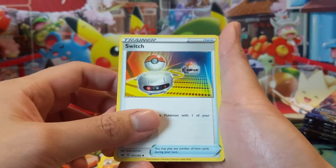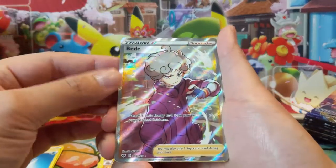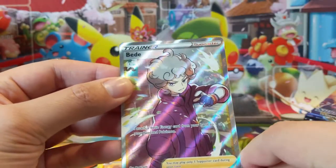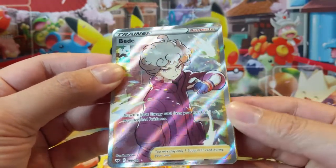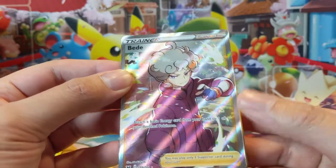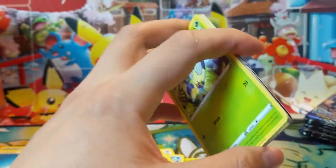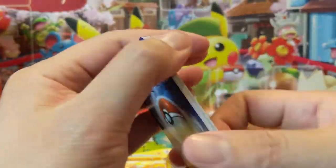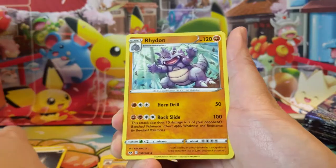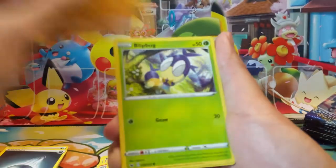All right, let's see — Dugtrio, Switch — always need Switches — a Rookidee. We did get a full art supporter in Bede, and I'm glad this is not the rainbow version, because as far as rainbow rares — or hyper rares — that doesn't feel like the best one you can get. Bede is definitely an underwhelming supporter: attach a basic energy to one of your Benched Pokémon. That's our second hit. Dark Energy, Rhyhorn, Eldegoss, Air Balloon, Gossifleur, and then just a Clobbopus.